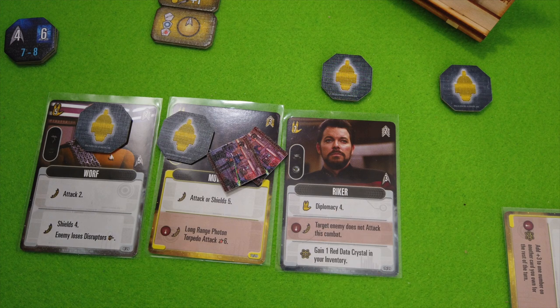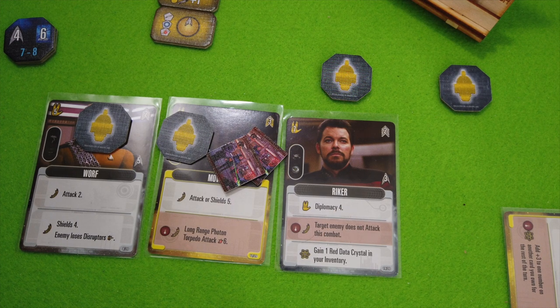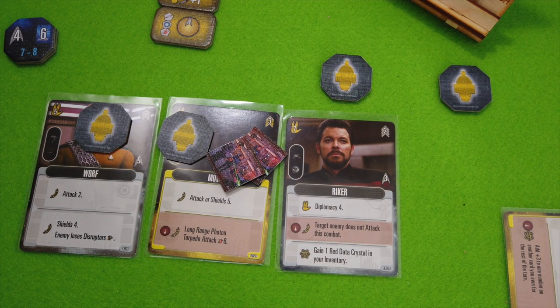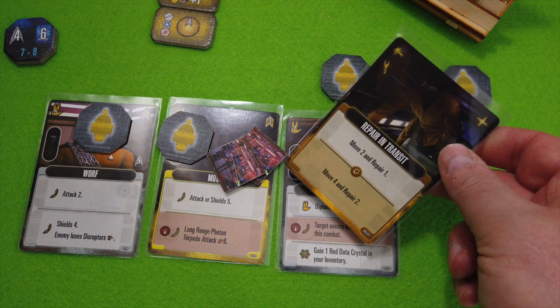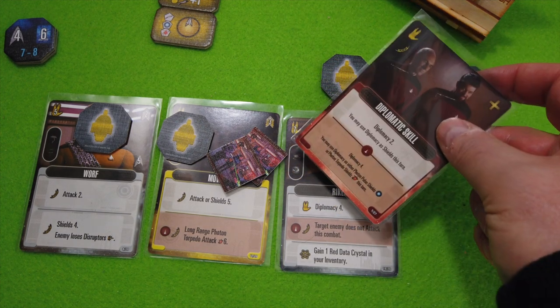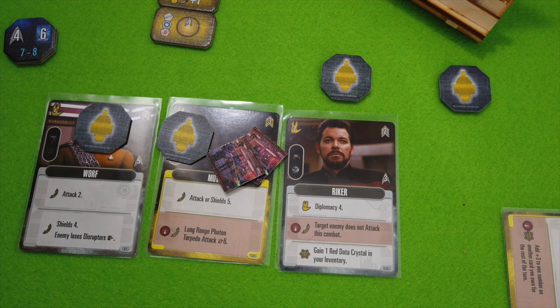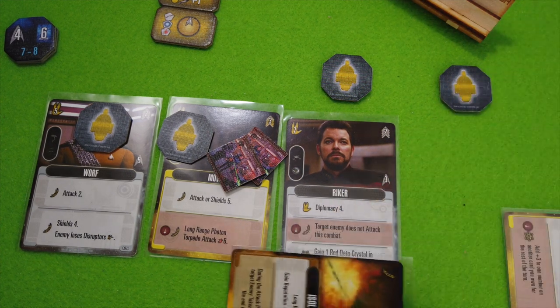Maybe I should simply use his diplomacy four and power it up a little bit to come up with some heal points for Mova instead. I could also go for another special command card — power it up with two and go for Repair in Transit, or another Diplomacy Two which could help us. We may use diplomacy as shields this turn too, which gives us a hell of a lot. That's really cool — maybe that's what I should be doing.